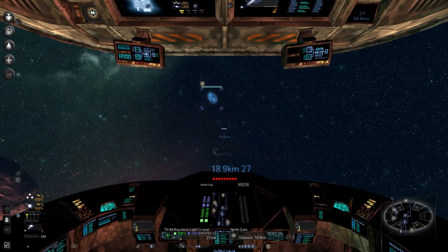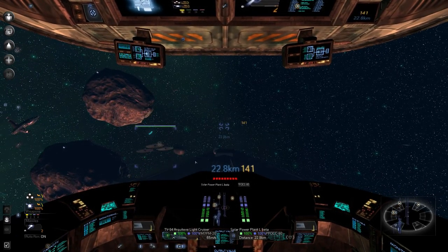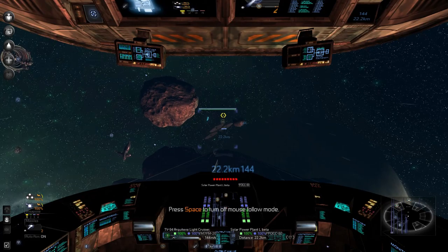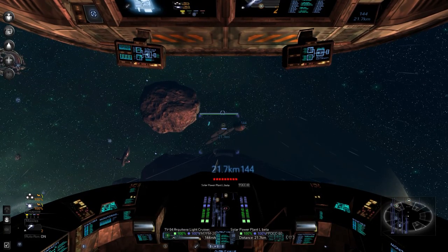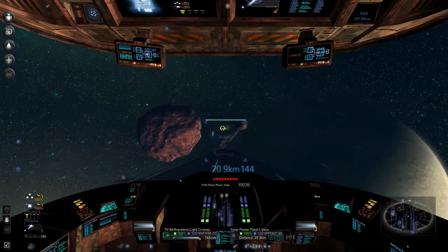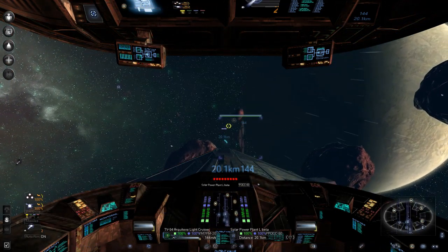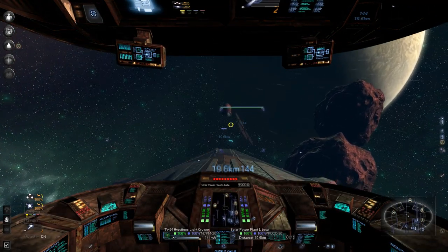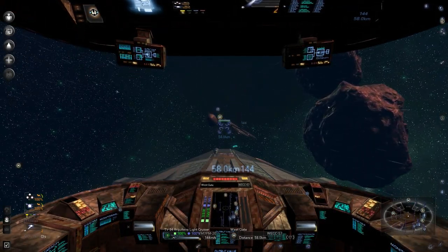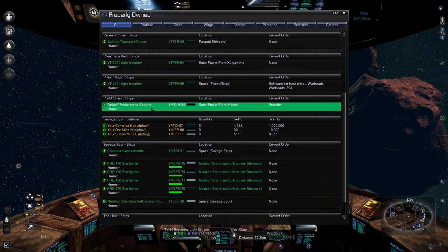I'm trying to find Savage Spur on the map — it's like the one I'm missing. I'll just dock somewhere and see what happens. I'm trying to look at the map on the bottom... there it is, it's west. I just want to go to Savage Spur. I think this is it — no guarantees.